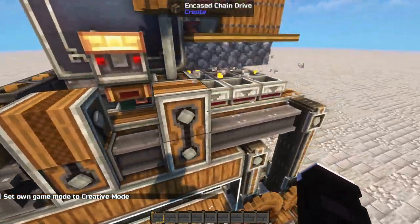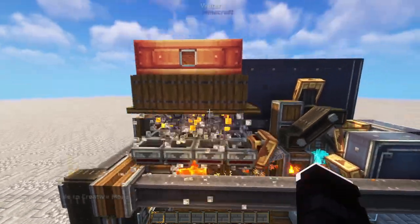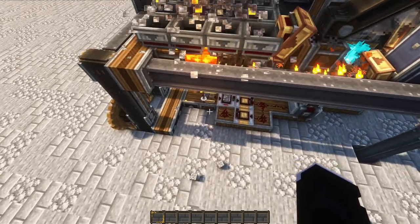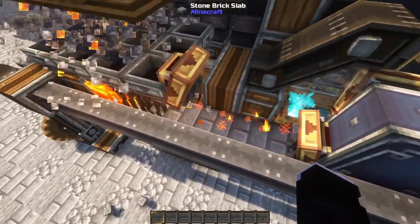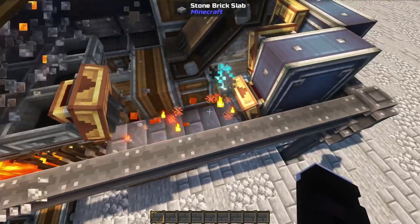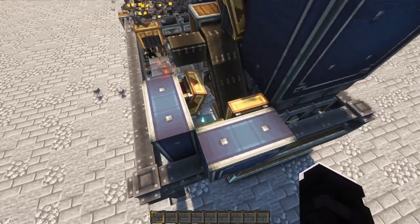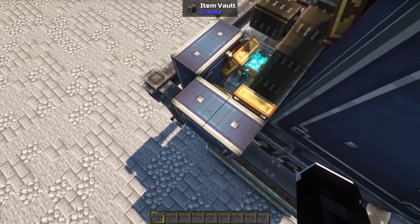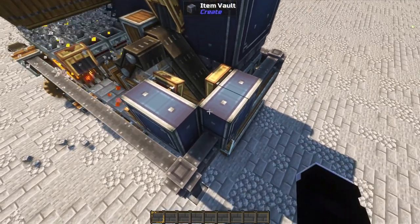The first step of the farm is a cobble generator — a design made by Triobian. For small-scale cobble generation, this is the best way to go about it; I recommend checking their videos to see how it works. Next it's going to throw all the cobblestone and firstly get converted into stone. After that, it will move through the vault to the other side and get haunted into infested stone. It's very simple — if you don't want to use the schematic, it shouldn't be hard to copy what you see on the screen.